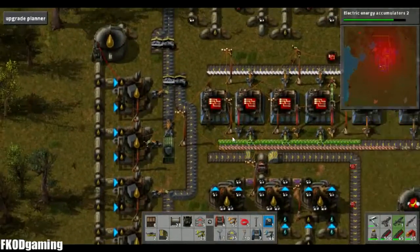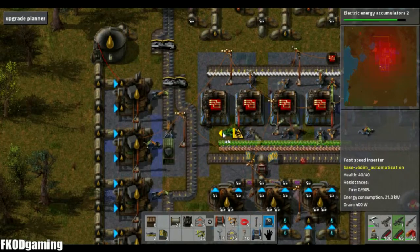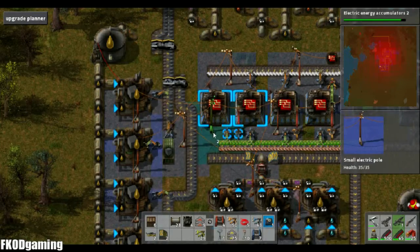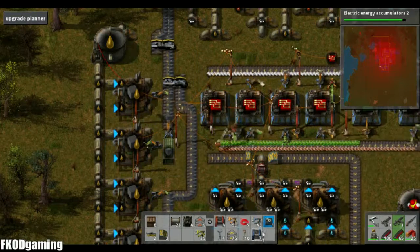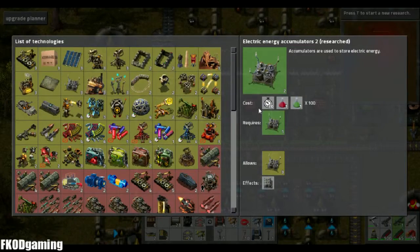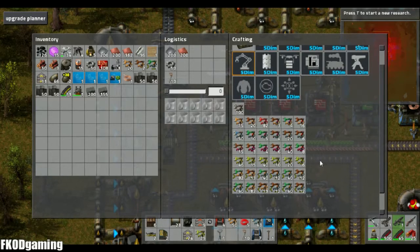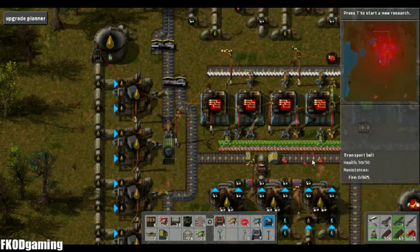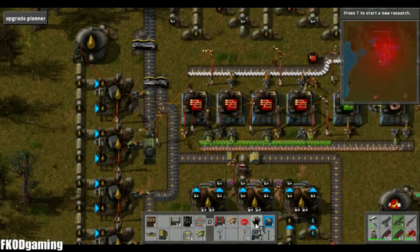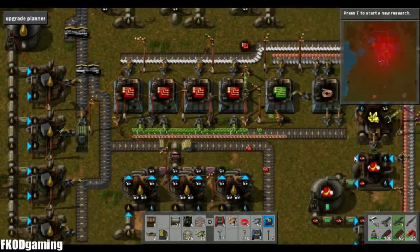Which is now. I'll have something like that, and then I'll have to get a long inserter. I think I'm just using normal long inserters there. And another inserter for this. Beautiful. Let's get a fast inserter there.